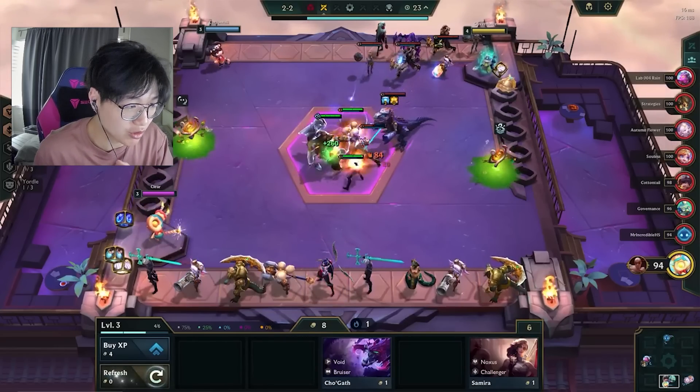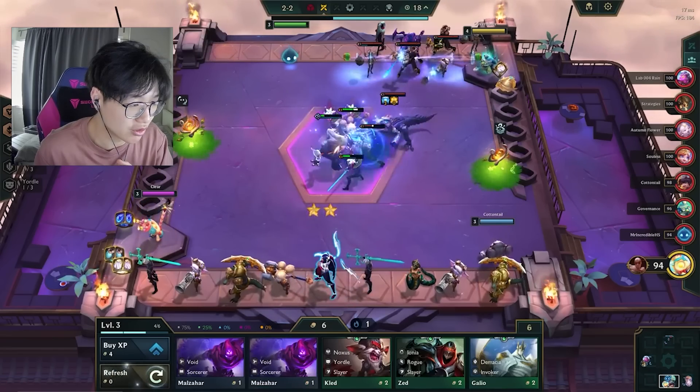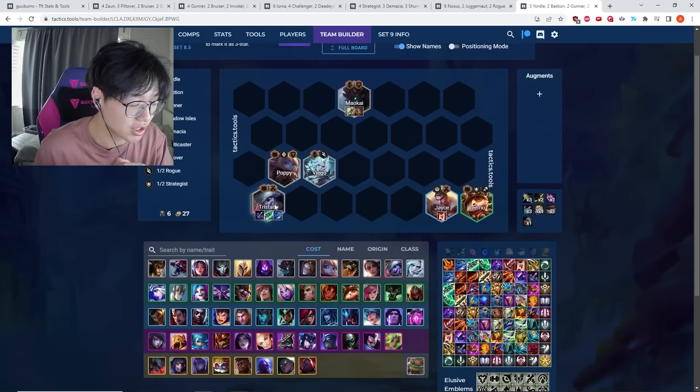As soon as you have three stars with Yordle, generally at level six, your Tristana goes up to four star. Four-star Tristana will pretty much win you the entire stage — through stage three and most of stage four as well.